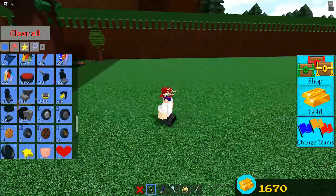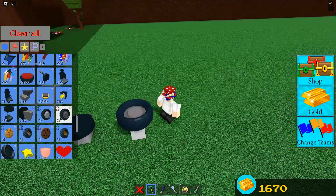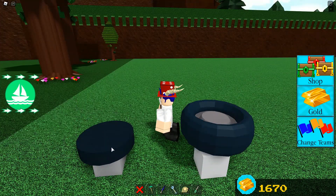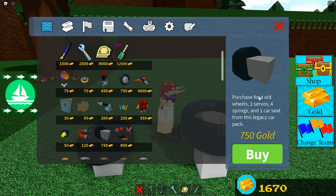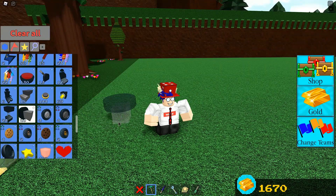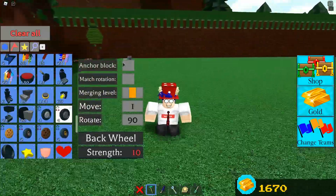To build this, you can use either the regular wheels or the back wheels. Basically, there are front wheels and back wheels — the back wheels are darker. The cheaper option gives you four wheels and you only need four, but the back wheels work better even though you need to buy them twice. If you don't have the back wheels, just use the regular ones.